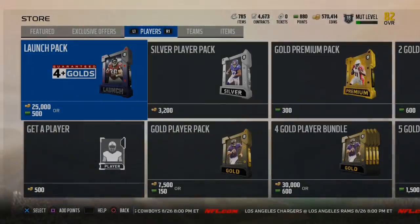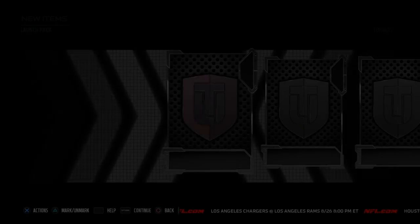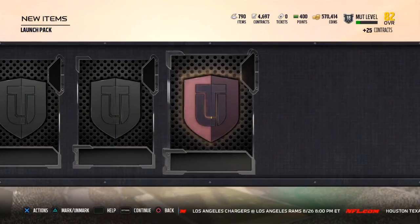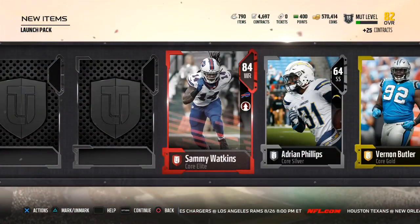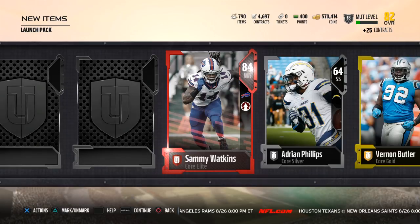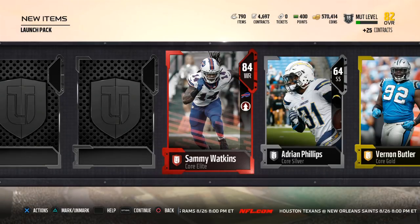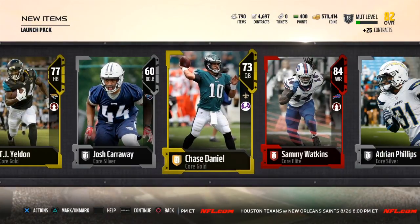We have 400 points, we'll open up a random pack or two, then we'll get into the two bundles we got. Hopefully we can get a limited time card. TJ Yeldon, Vernon Butler — come on, let's see some red paint. Here we go — Sammy Watkins! I just pulled Sammy Watkins! You guys saw the video yesterday about the gold player packs — I pulled Sammy Watkins out of it.